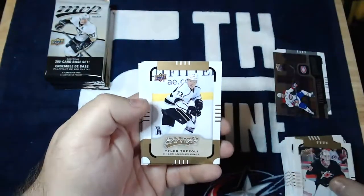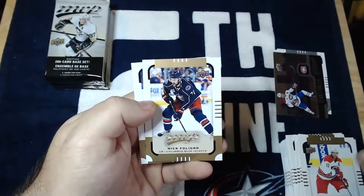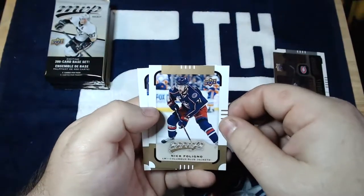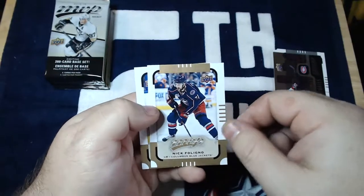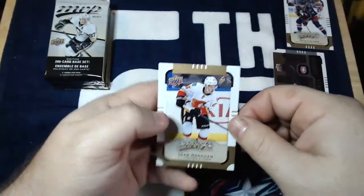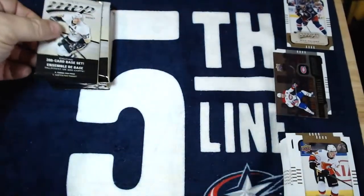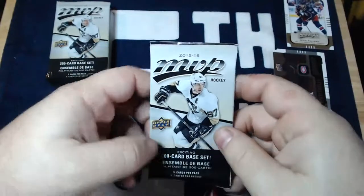Cam Ward, Tyler Toffoli, Eric Stahl. Hey, there's Captain — is this before he was made Captain? I think it was, I don't see the C on his jersey, so yeah, pre-captain — Nick Foligno. I'll keep that aside for my Blue Jackets collection. And Sean Monahan. I'll probably pull Seth Jones out of that pile too, though I usually prefer him in his Blue Jackets uniform.